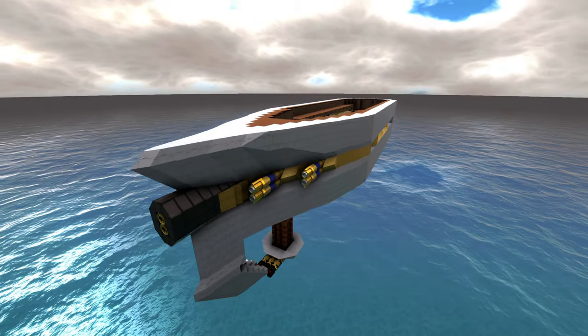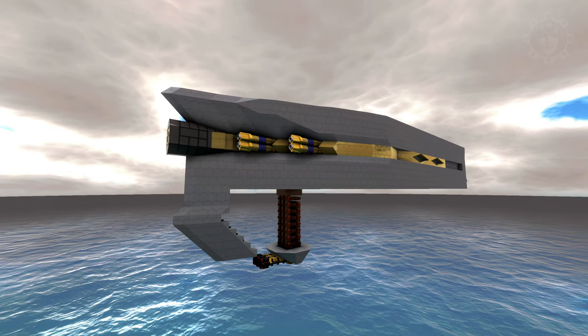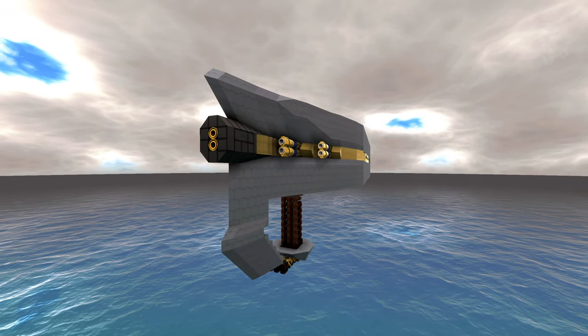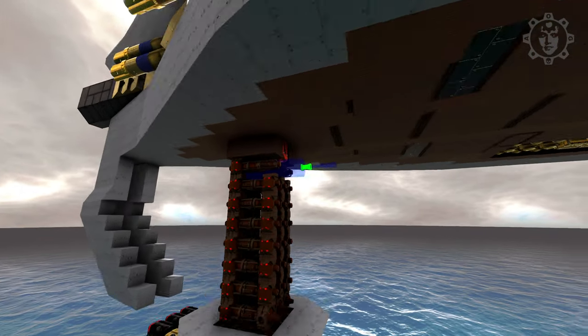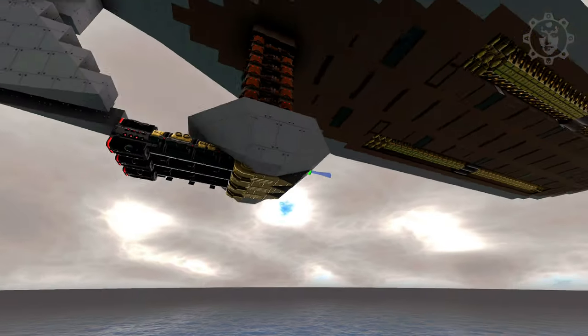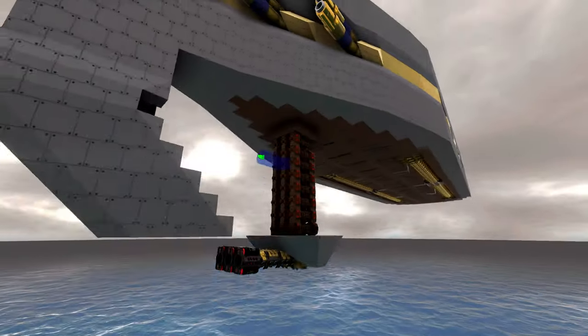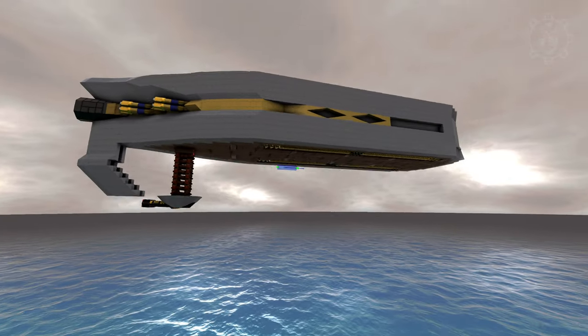The Sheriff Deputy is an alpha striker and of course it's going to be an airship as well — it's going to point towards the enemy and just unload. But to have some type of anti-aircraft defenses, we're adding a bottom-mounted continuously firing generator-based plasma cannon.